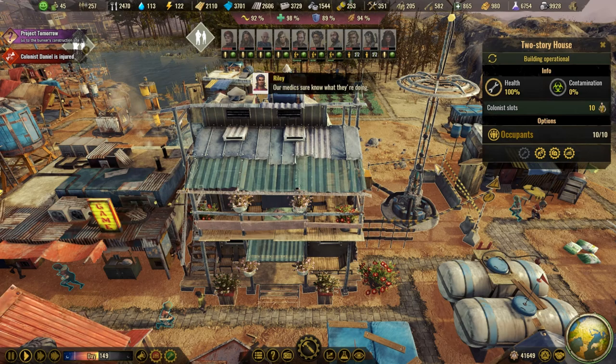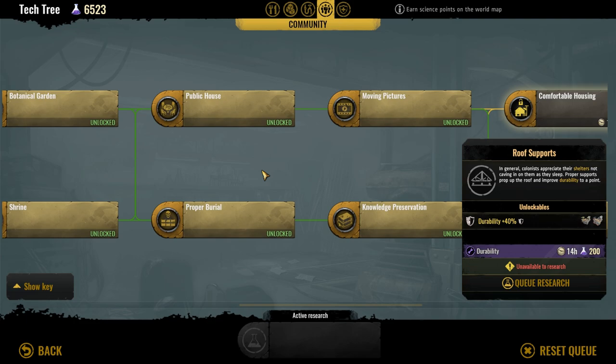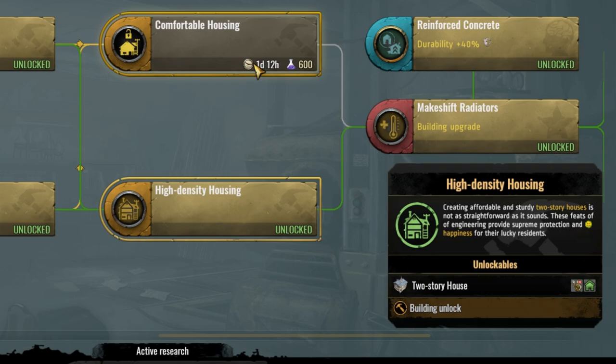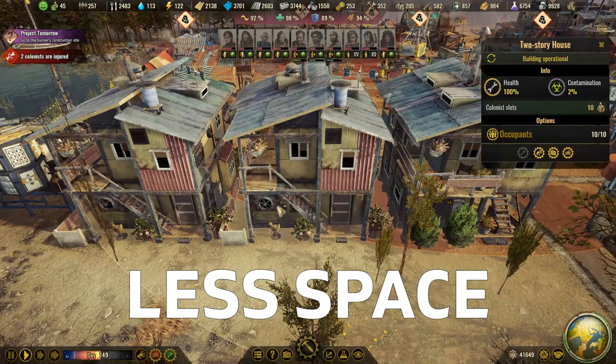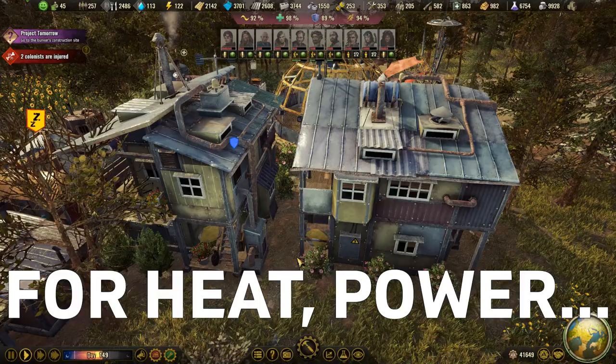Happiness is a very important stat in this game as it drives the reproduction rate of your population. A similar but less noticeable difference exists with the choice between the house and the two-story house, unlocked from the comfortable housing and high density housing techs. Both provide a major happiness bonus and both can be later upgraded with heaters and reinforced durability through further research. But since the two-story house has double the capacity for survivors, you can easily go with it as it takes up less space to house the same number of survivors — and you will also need fewer surrounding utility buildings like burners, radiators, transformers, or lightning towers.